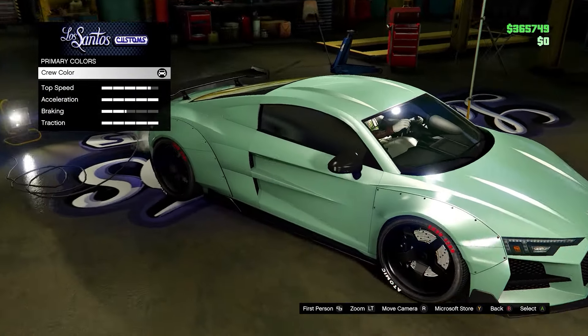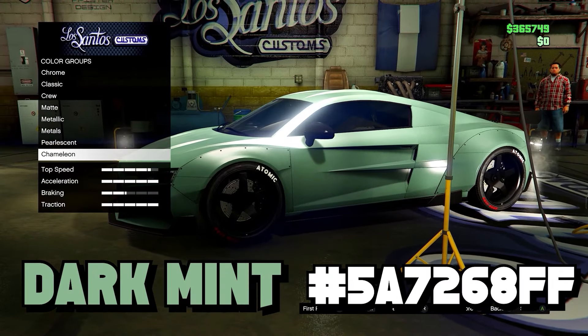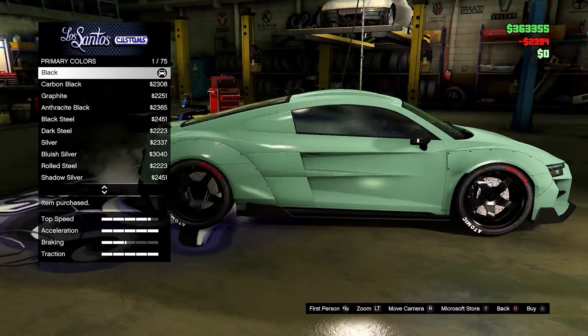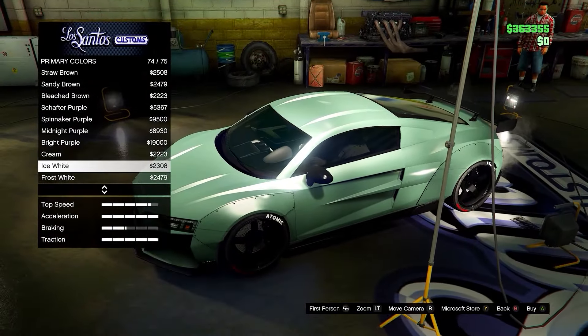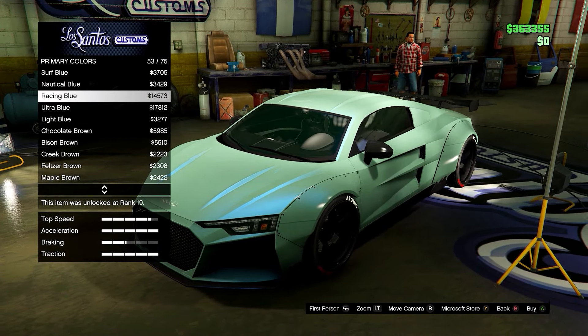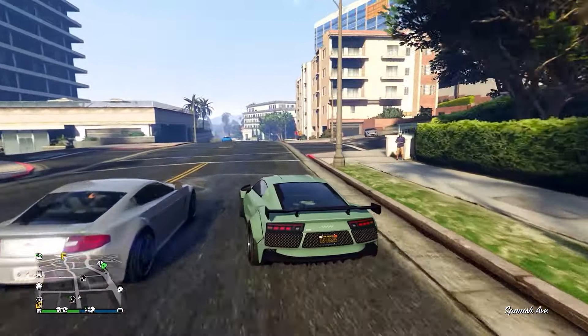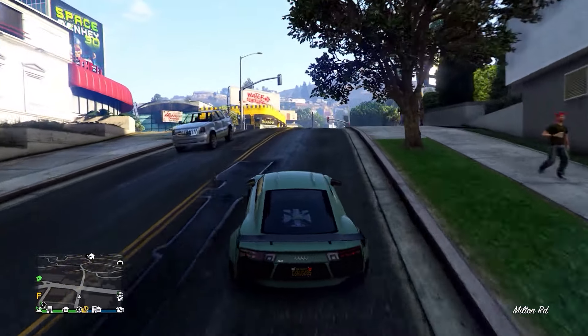Next up we have this dark mint color — it is a crew color, here's the hex code. If you want you can have no pearlescent or you can add the ice white to add a shine and make it stand out a bit more. If you want a more subtle color, go with no pearlescent. This will definitely look nice on some classic cars or supercars — really up to you.